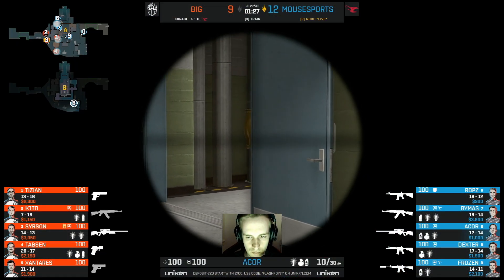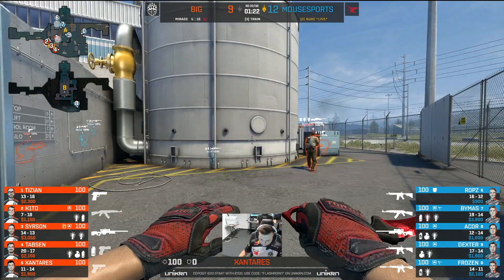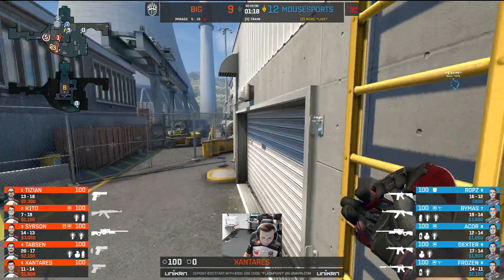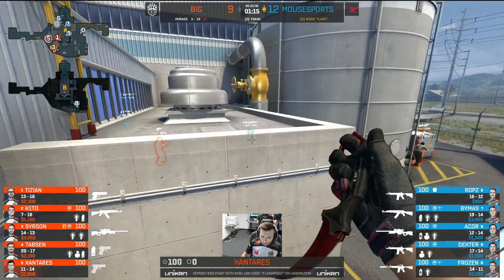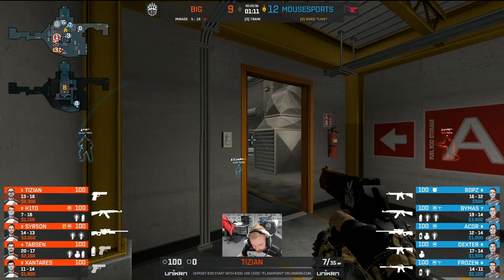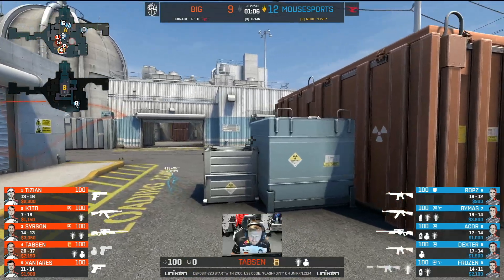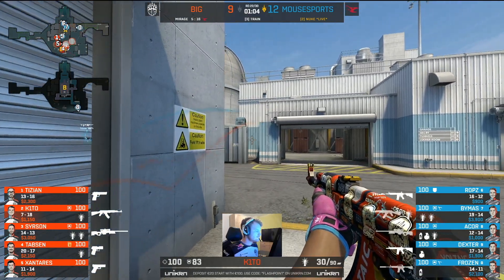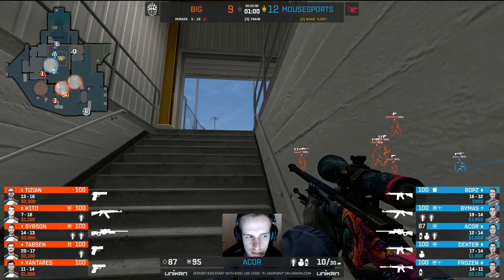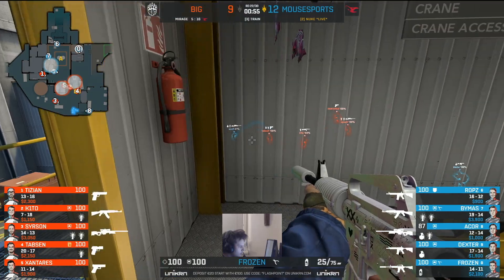Mousesports should likely be playing this like a gun round even though a few players from BIG have just pistols — Mousesports don't know that just yet. Unlikely to take any liberties in this one. Dexter with a little pop flash towards the door. Even though there is a blind player on the receiving end, he isn't able to find a key. He's fishing for information — wants to hear somebody spray a gun in case there is a peek. He doesn't care what he's looking for.